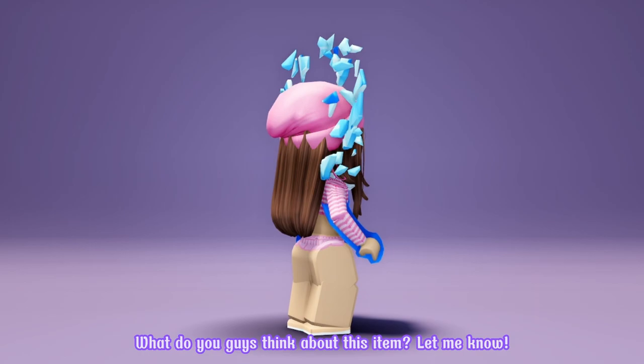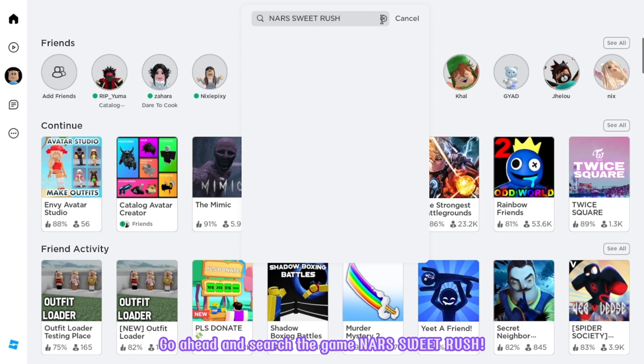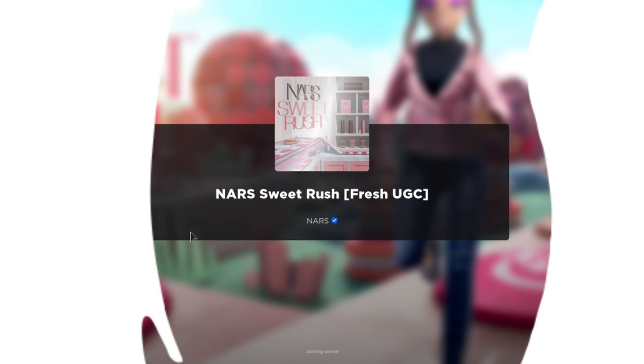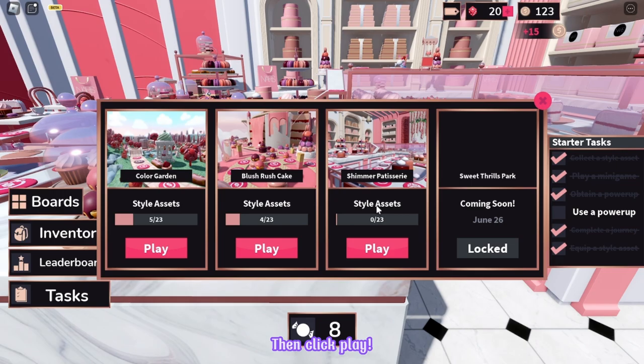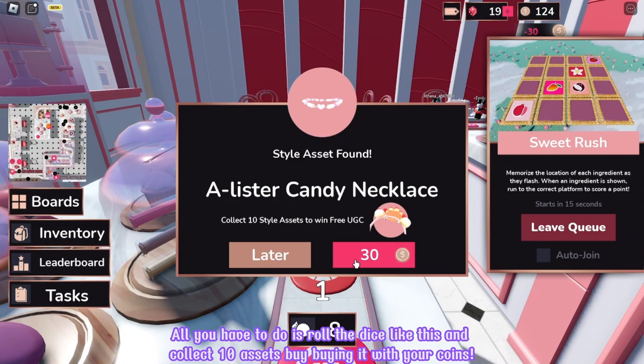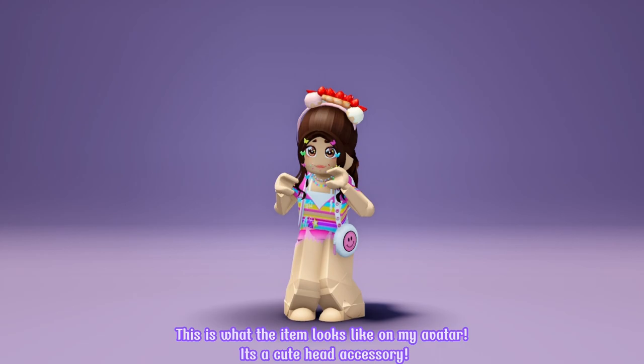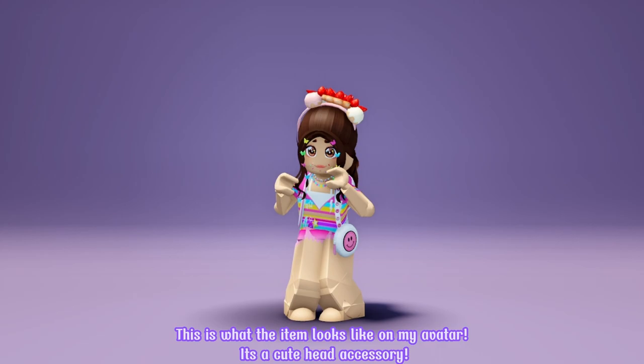Go ahead and search the game NARS Sweet Rush. It will be the first game in the choices. Make sure that it's created by NARS. Let's join! First go to the boards and choose the board Shimmer Patisserie, then click play. All you have to do is roll the dice and collect 10 assets by buying them with your coins. Collecting 10 of them will give you the item and its badge. This is what the item looks like on my avatar. It's a cute head accessory. What do you guys think? Let me know!